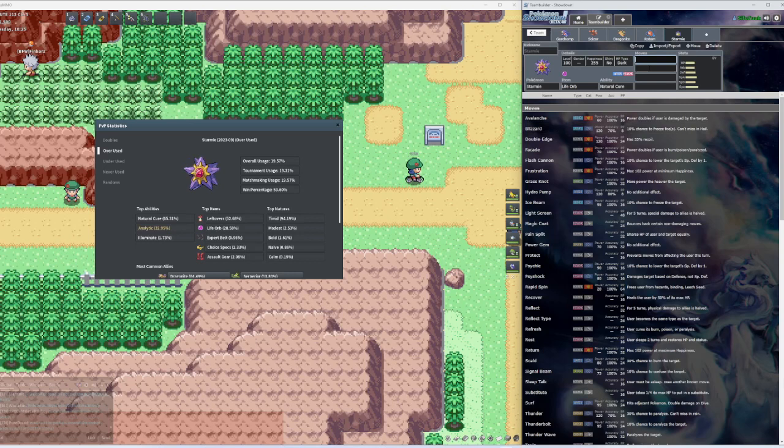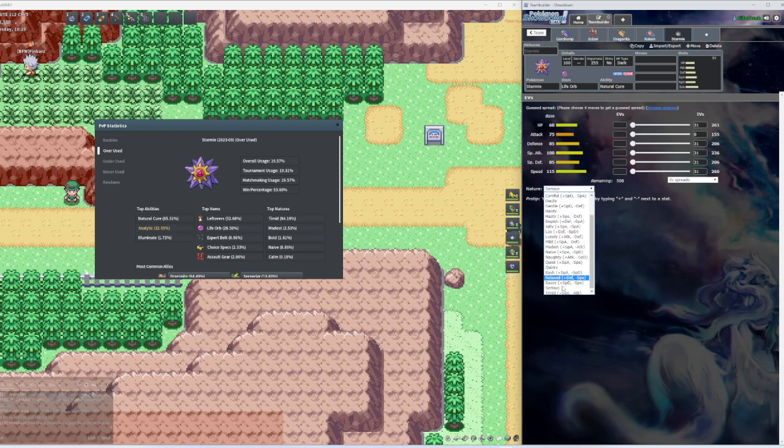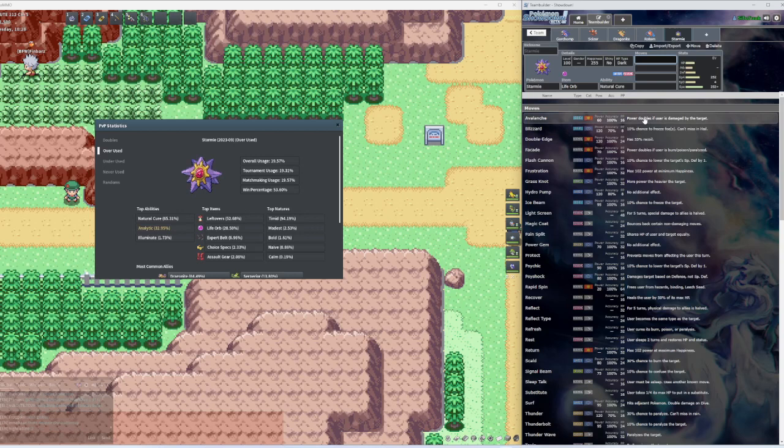On Showdown, just so I can show you guys what we're doing: we got Life Orb, Natural Cure. For the nature we got Timid — plus Speed, negative Attack. For the EVs we got 252 Speed and 252 Special Attack, with the remainder going into Special Defense.